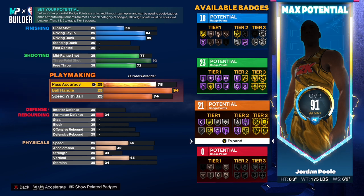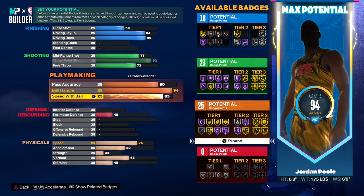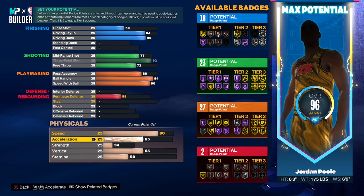Free throw we're checking it up to 73. Ball handle is going to be a 94 to get Gold Handles for Days — I feel like that is game-changing compared to Silver Handles for Days, especially if you're the main ball handler for your squad, which I am. For pass accuracy we're going down to 80 — 80 gets you the Steph Curry pass style, which throws quicker passes than normal. For speed with ball we're bringing it all the way up to a 90 to get the Steph Curry dribble style. It is so much faster than any other dribble style — it gives you an insane tweaking crossover animation.